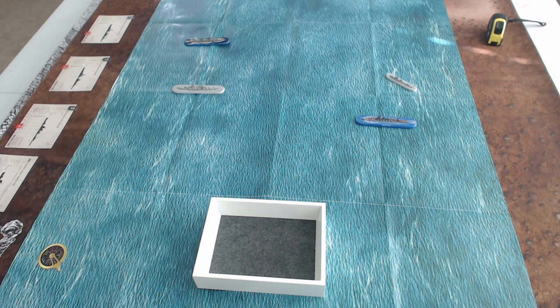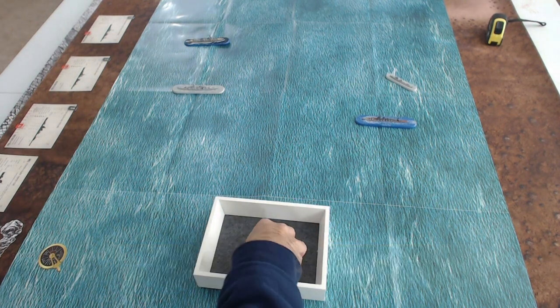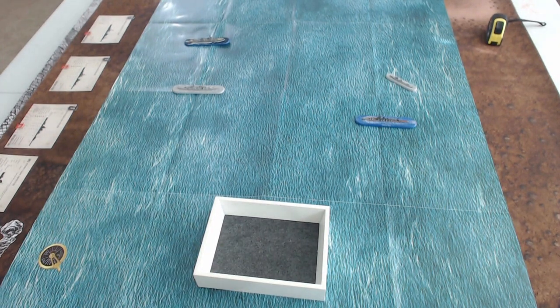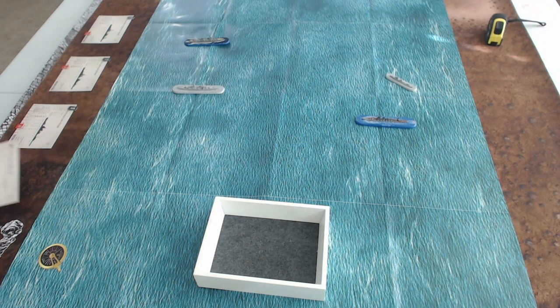Targeting the Fubuki from the Northampton with both turret A and turret B — that's six attack dice total. I roll and get one six, so that's a hit. Now determining damage: the Northampton has one damage die per hit. Destroyers are tiny ships with only nine hit points. Rolling for damage — wow, the Northampton caused five points of damage to the Fubuki. That's over half its hit points; the Fubuki is down to just four hit points.